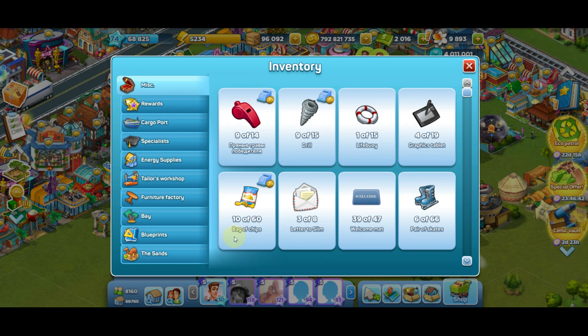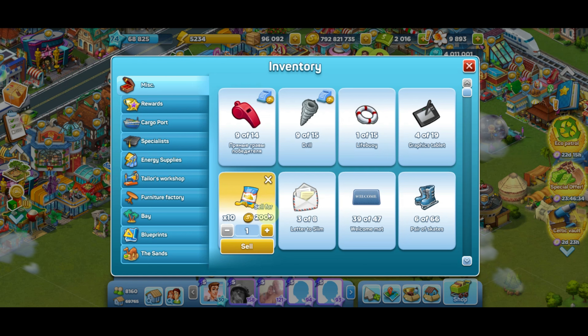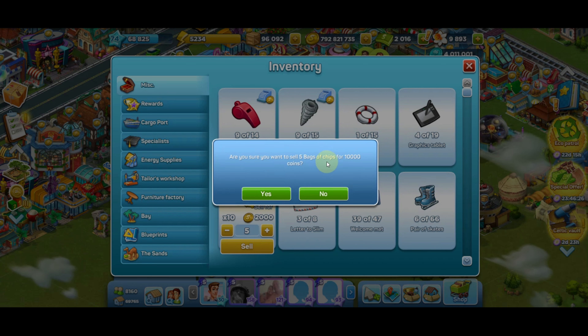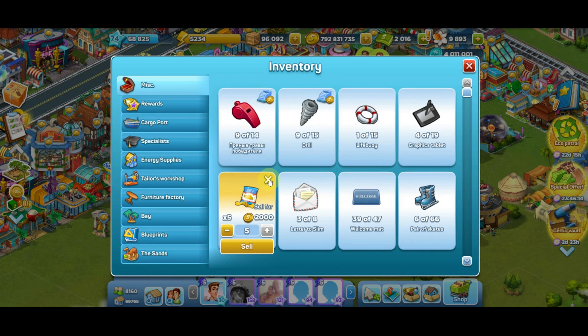Let's check the bag of chips. For example, I have 10 out of 60 — 60 is the limit, I cannot have more than that. So I click the sign and I want to sell five. I click sell and the game asks me once again if I want to sell five bags of chips for 10,000 coins.